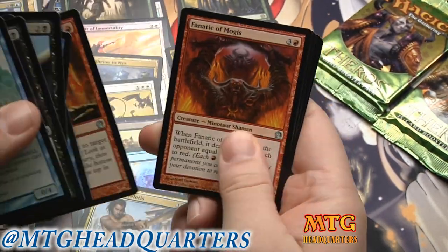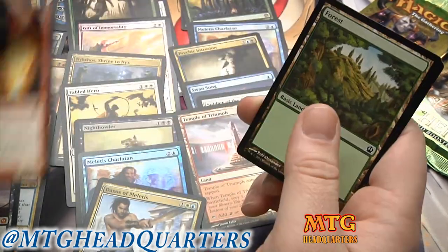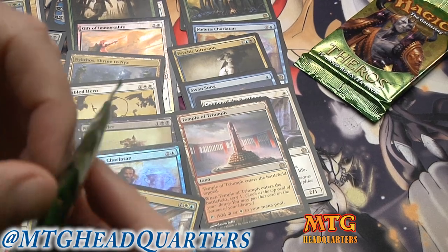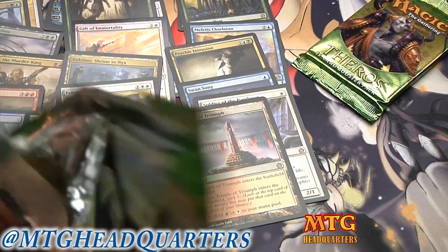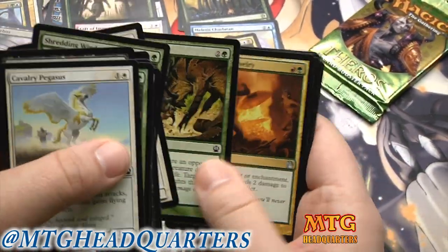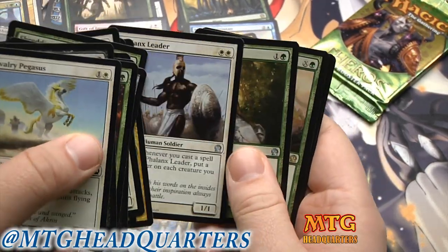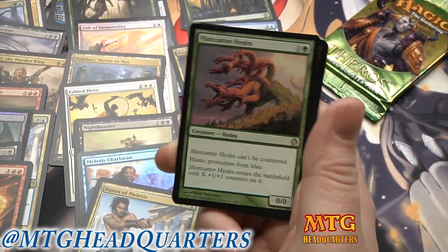Magma Jets, lots of staples here. Rageblood Shaman — you can draft that if you get it real early and get a lot of minotaurs, but in most cases it's a dud rare to open in draft. Lots of Phalanx Leaders though — those are great. And a Mistcutter Hydra!